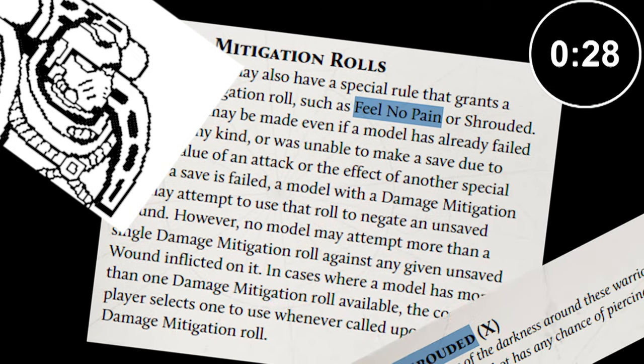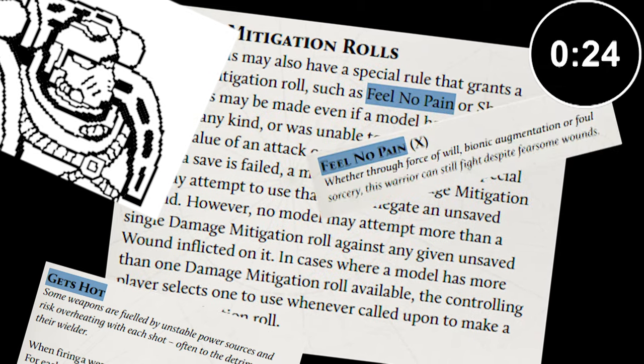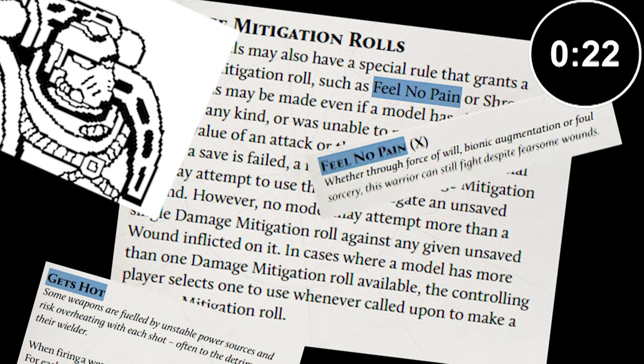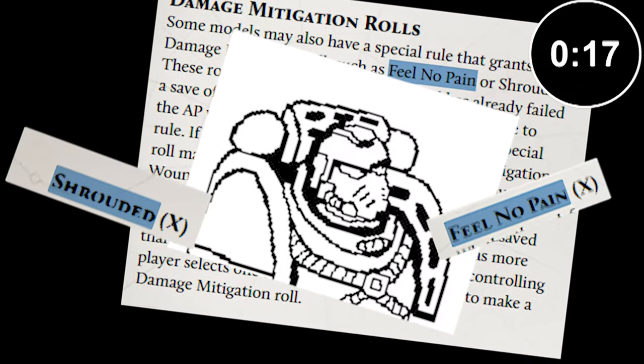Unlike Shrouded's saves, however, Feel No Pain can also be taken against self-inflicted damage. The downside, however, is that you can only make one type of damage mitigation roll per wound, so if you have a model with both Feel No Pain and Shrouded, you'll have to choose which one to roll.